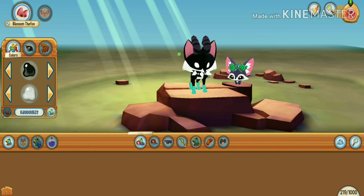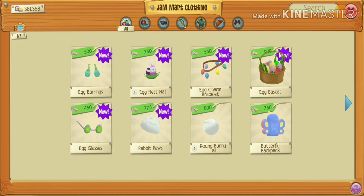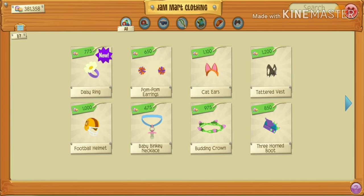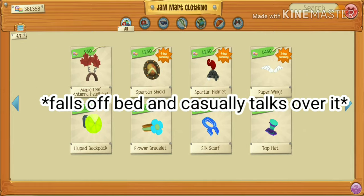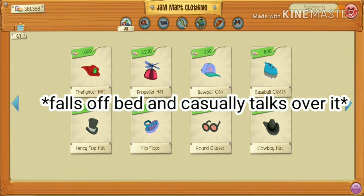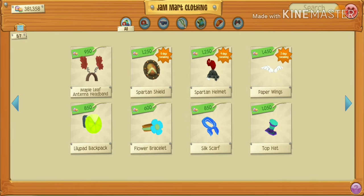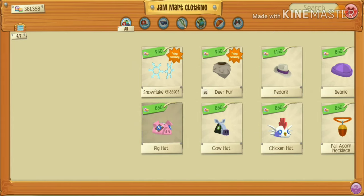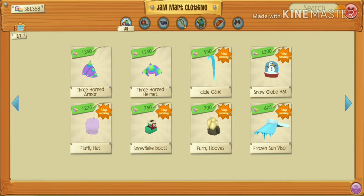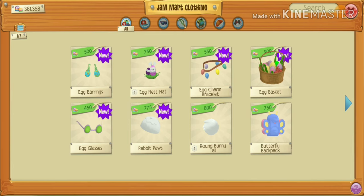The next way is Rare Item Mondays — I think we all know about this. On Mondays, there is a special rare out in shops that you can buy. I couldn't find it today, but I'm sure I'll find it somewhere. It might not be in Gem Mart clothing all the time — it could be in the Sapphire shop, it could be a den item. You never know, it could be anywhere. But rare items from Mondays, if you keep them long enough, they could be very, very rare items in the future.